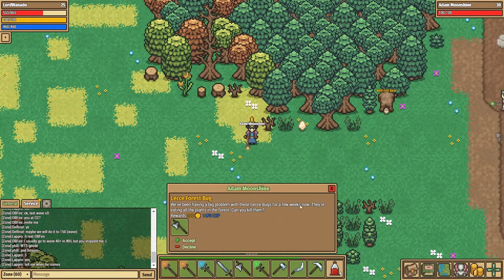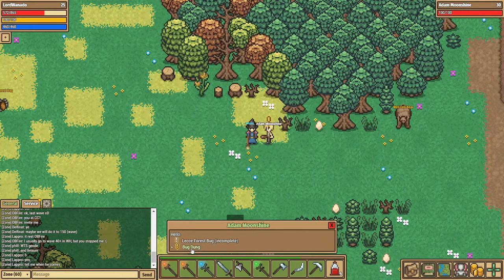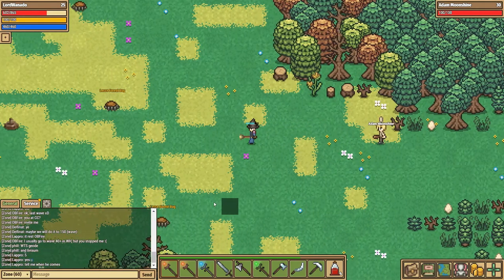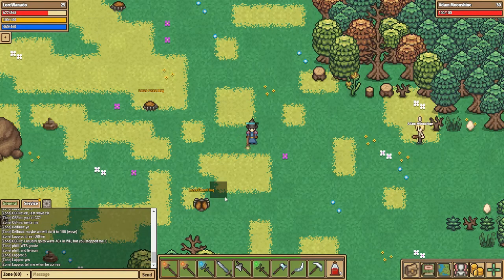They've got a big problem with release bugs for a few weeks — they're eating all the plants in the forest. Can I help? I accepted and it's bug dung. I can collect you bug dung — that's a lot of fun. We need eight bug dung, let's get to work.